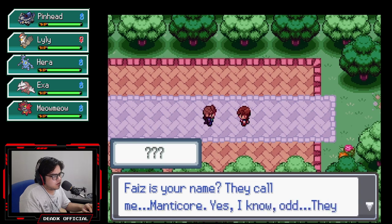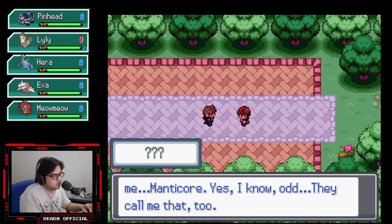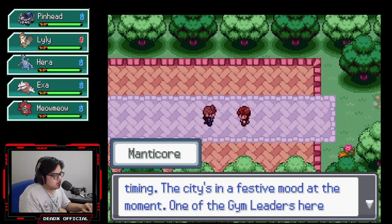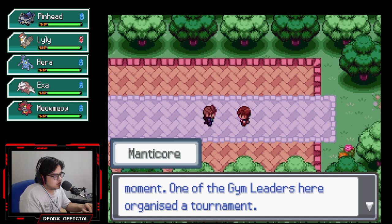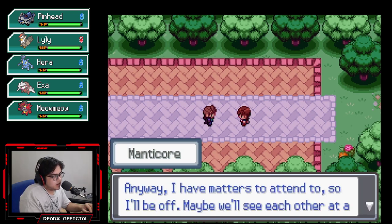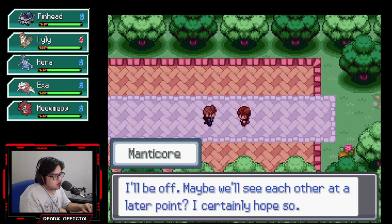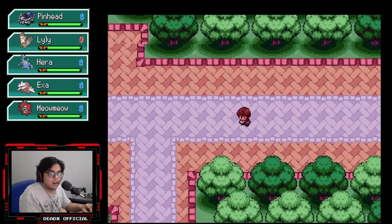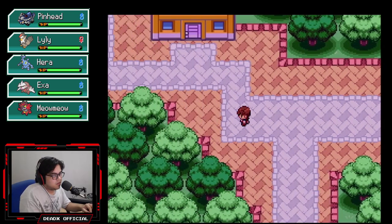An interesting one has appeared! 'Seems you aren't fazed by sneak attacks, though I suppose I shouldn't be surprised. This is happening more and more often after all, but it seems you handle them just fine by yourself. Very good.' Who is this guy? 'Fives is your name. They call me Mandacore.' Yes, I know — odd. 'You're a trainer, correct? You have good timing. The city is in a festive mood at the moment — one of the gym leaders organized a tournament. I heard there's a good reward for winning, maybe you should try your luck. I have matters to attend to, so I'll be off. Maybe we'll see each other at a later point.' As if I haven't met weird people in this game already.